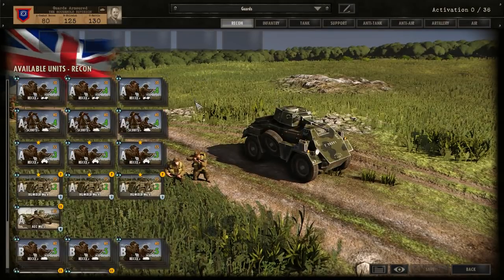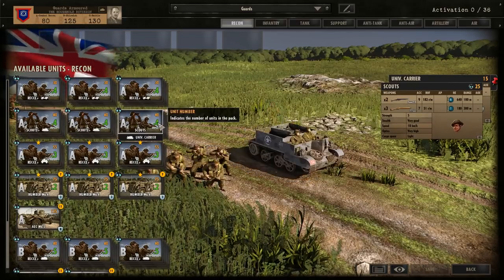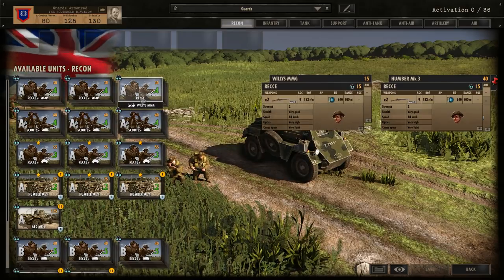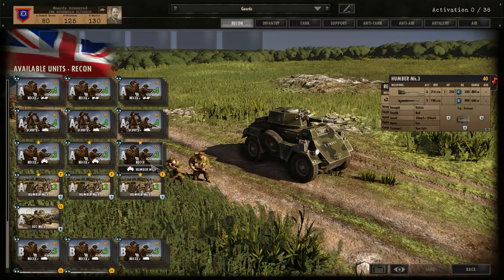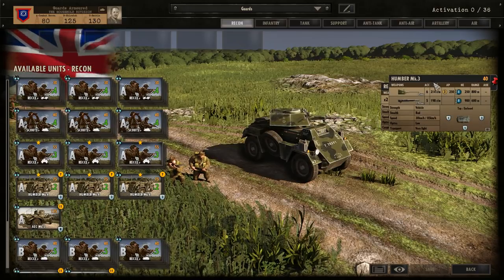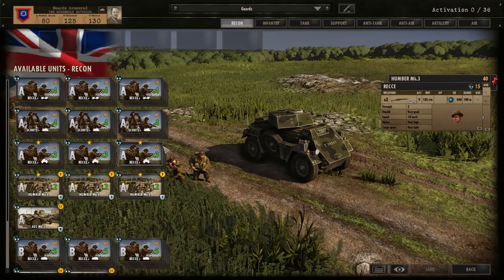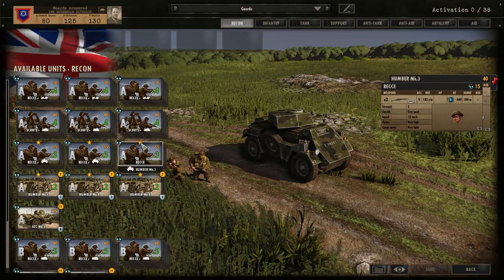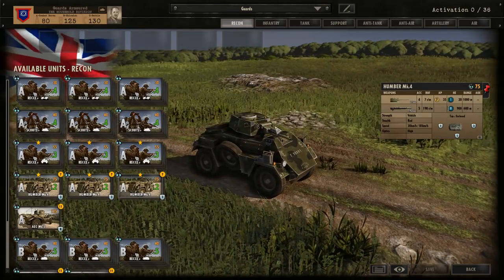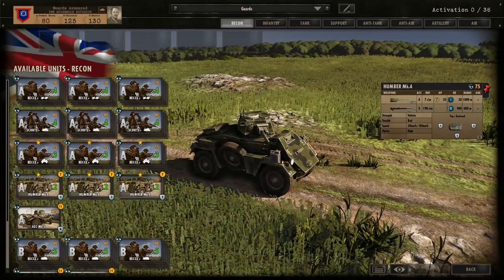In the Recon tab, we've got quite a lot of options. You've got Recce's in Recce Jeeps, Scouts in Universal Carriers, and Recce A's in Humbers. Honestly, out of these three, the Humber is the better choice — having the vehicle is extremely useful as it's a nice little fire support vehicle to help your infantry, and they do have veterancy to boot. You also got Humber Mark IVs which come with a 37mm cannon, pretty much making them like a light Stuart in the same sort of role.